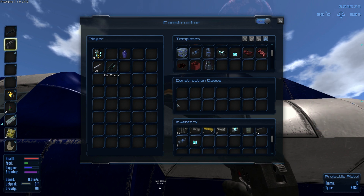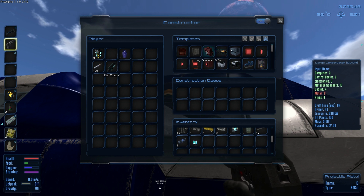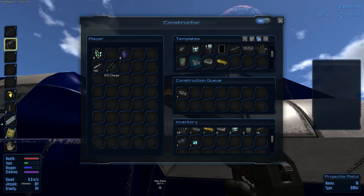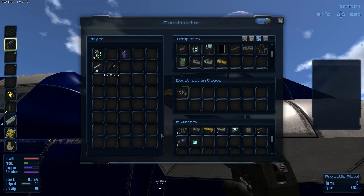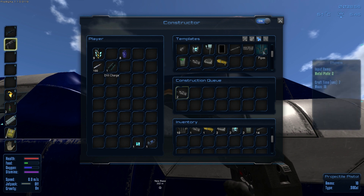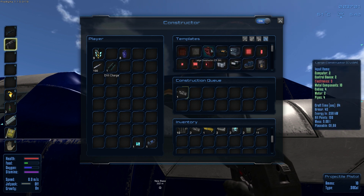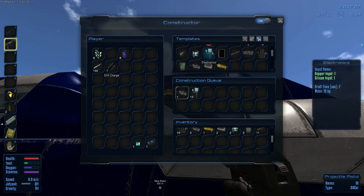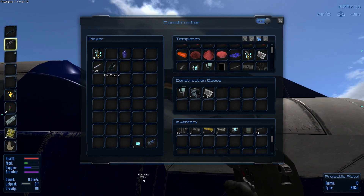What we're going to craft next — I think food is definitely most important. In order to make food you need to make the large constructor. So we're going to need two motors. What do the motors need? Two, okay. Then we'll make the constructor. This motor is taking electronics — that's why we need more. I'm going to pause the video here, craft some stuff, and I'll be back.